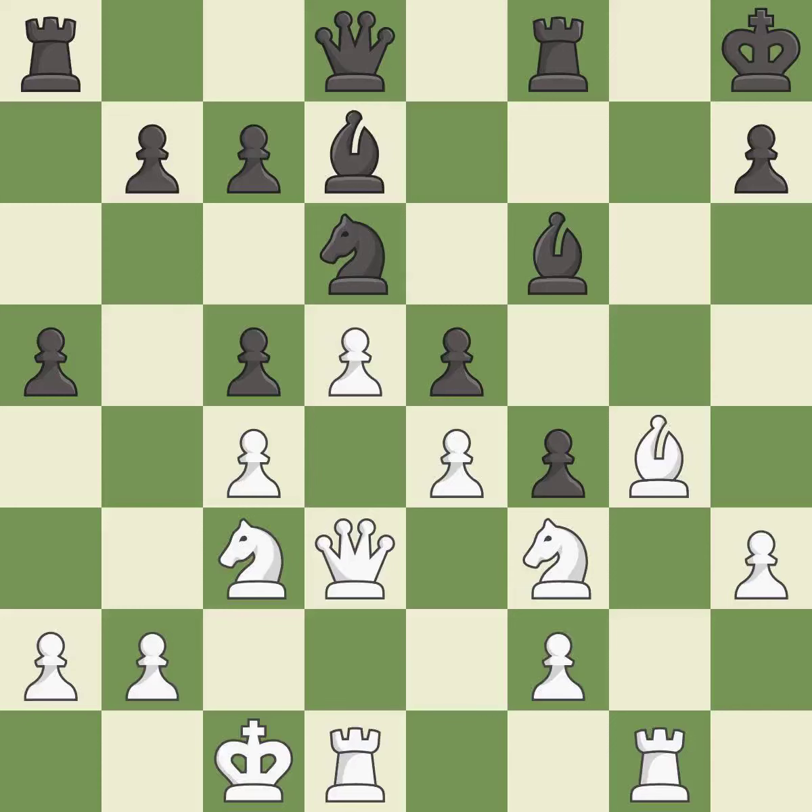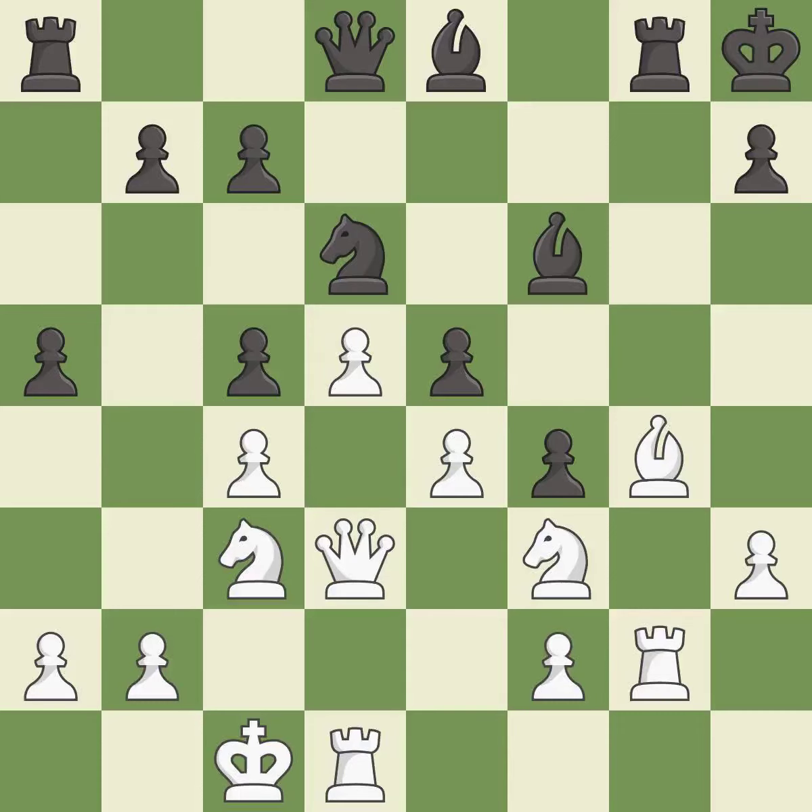Very precise — it is best. This threatens to win a bishop — it is best. This doubles the rooks onto a single file, which allows them to team up to create threats — it is excellent.